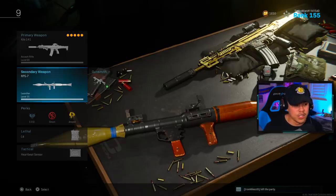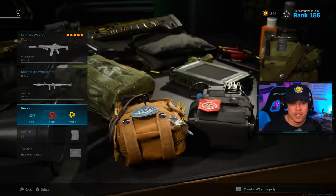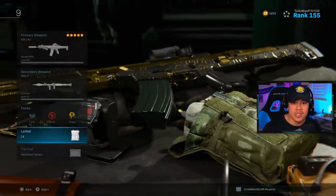For perks, I'm going to be running with EOD. For the second perk, you must run Ghost — everybody is always calling in UAVs. For the last and final perk, we're going to be running with Amped.